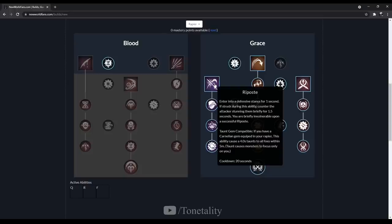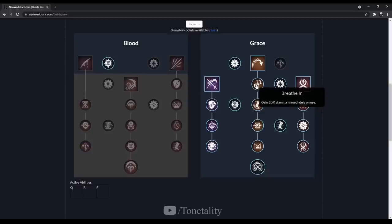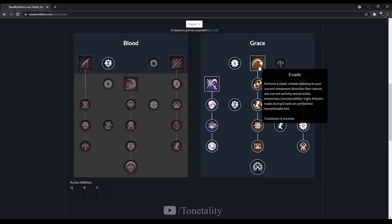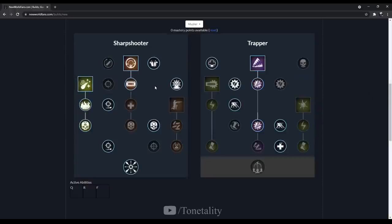If you get used to the timing of when to properly press Riposte, it's going to make miracles happen for you. The next highlight is Breathe In — you gain 20 stamina immediately after use, applied to your Evade. Evade gives you a small step in whatever direction you're moving and makes you invulnerable; timed well against melee users you can dodge their big cooldowns. The last rapier ability is Fleisch — a huge lunge forward to help kite and gain distance from the enemy.